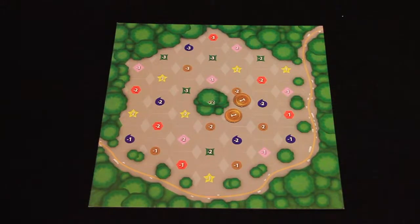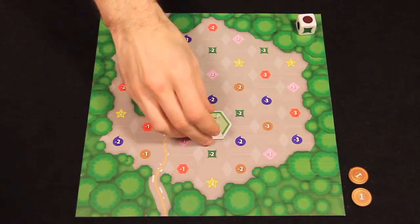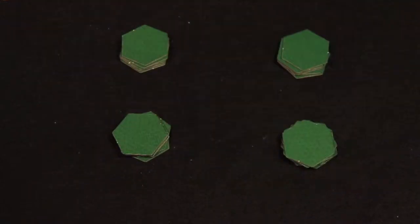Now the game is ready to begin. Subdivision plays out over the course of four rounds, each of which includes four turns. At the start of each round, deal a hand of five zone tokens to each player.